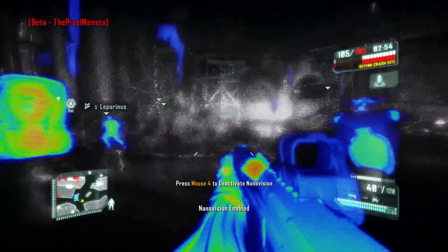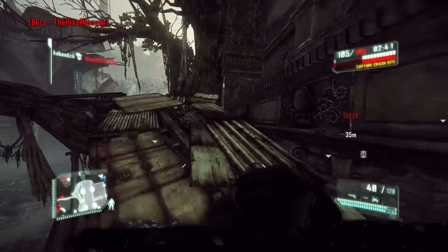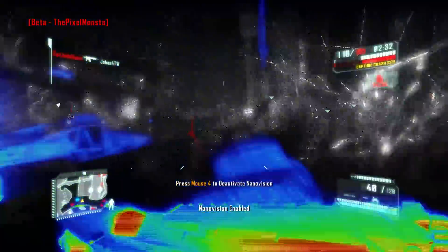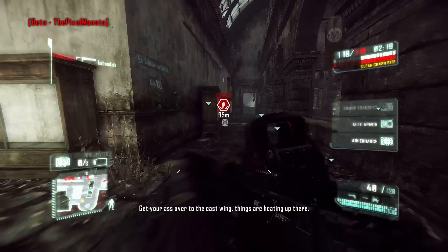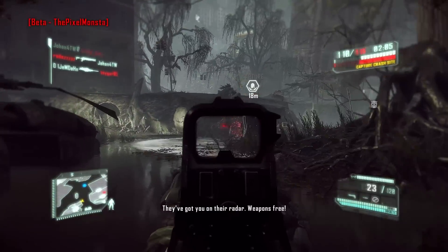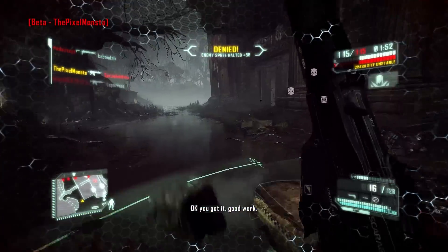The energy system has been changed quite a bit. It used to be one energy bar that everything drew from — you wouldn't use nano vision because you might need to jump, you wouldn't use your shield because you wanted armor. Now each individual skill has its own energy bar, and movement is no longer included so you can jump as much as you like. You can use your shield, then when it runs out switch to armor, then back to shield, adding a lot more tactical depth.